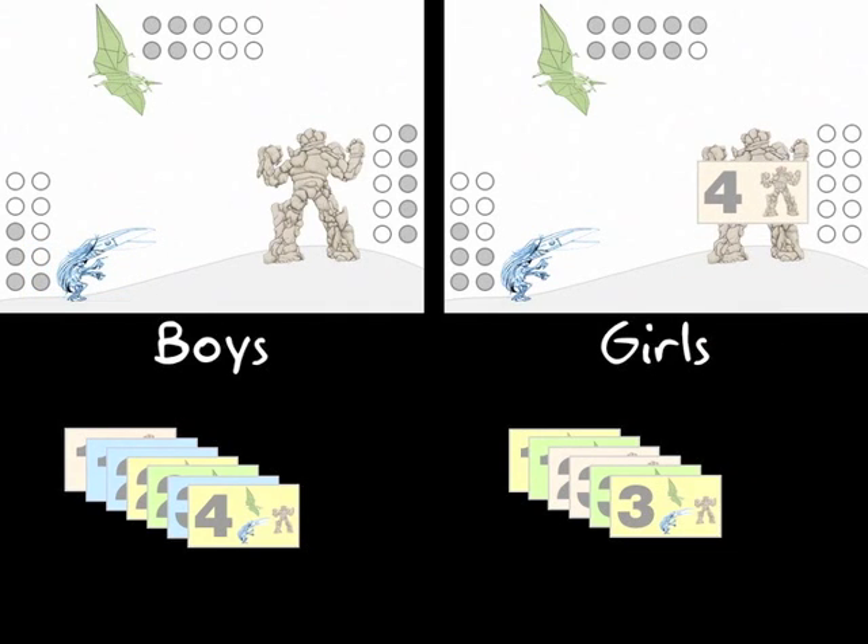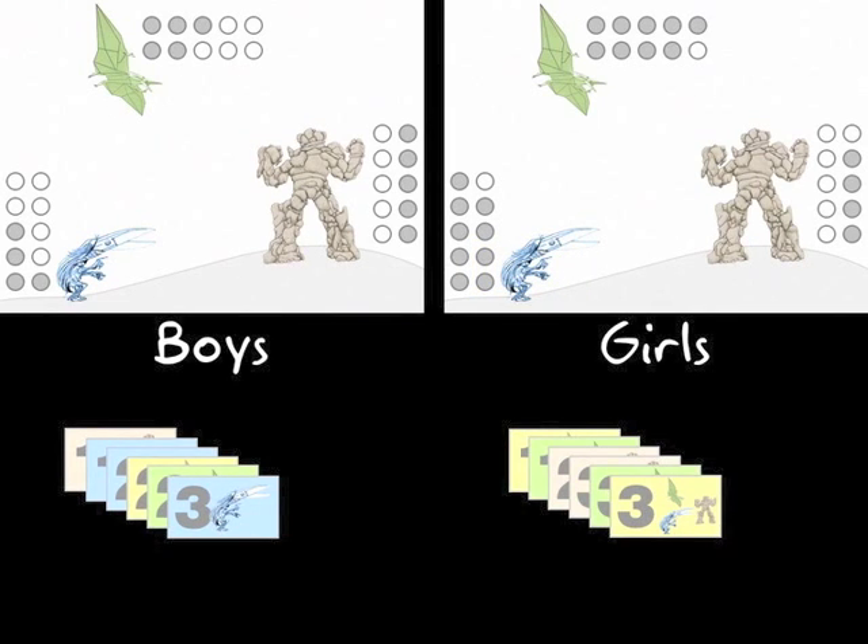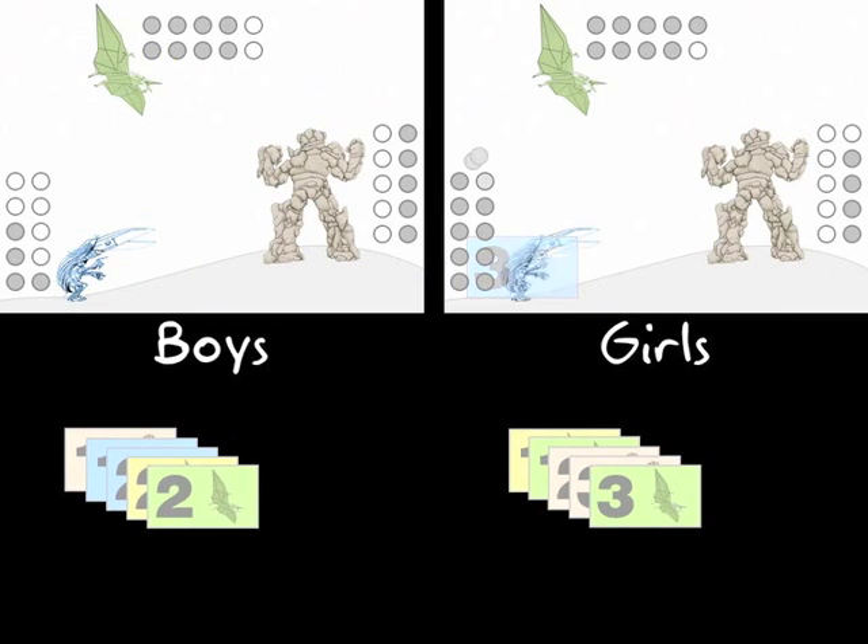The girls pick up four Rock Monsters and decide to keep them for themselves. The boys have got four that must go to the enemy — they can choose to send them to the Rock Monster, the Pterosaur, or Mr. Scissors. They choose Mr. Scissors. The girls pick up three that must go to the enemy and decide to send them to the boys' Paper Pterosaur. The boys pick up three Mr. Scissors and give them to the girls. That means the girls have got too many Mr. Scissors, so ten are immediately chewed up by their Rock Monster.